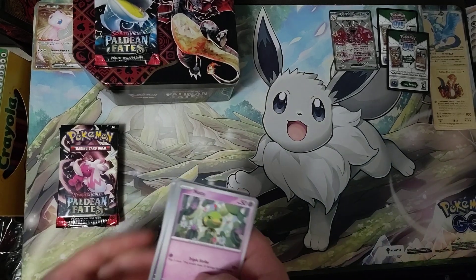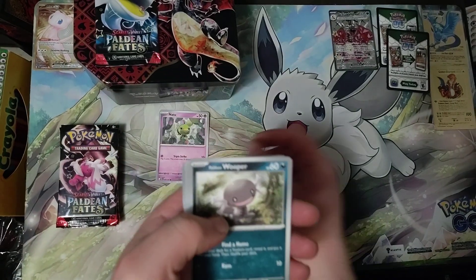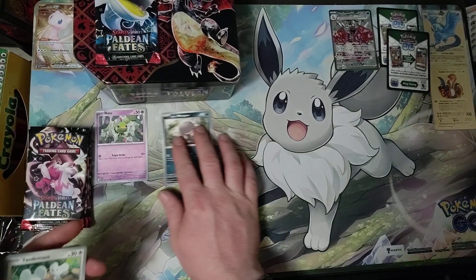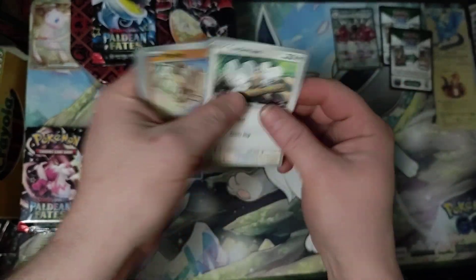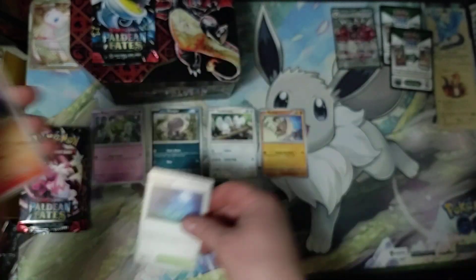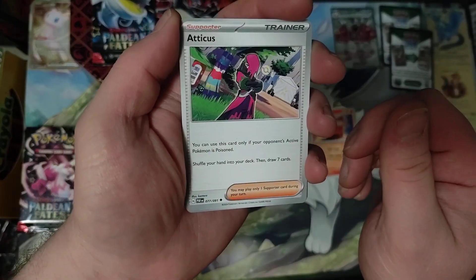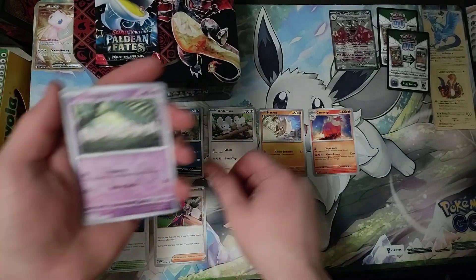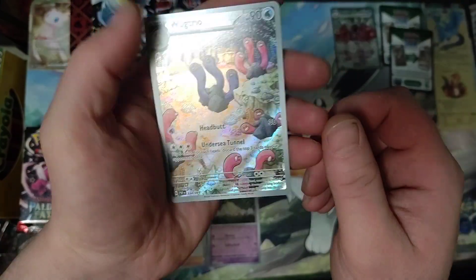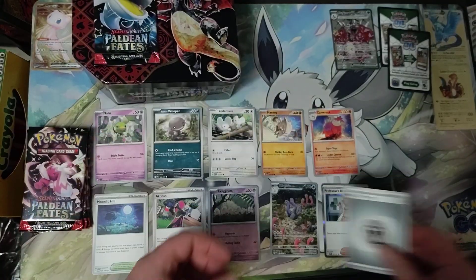They changed how these ones are padded so it just goes straight to the energy. Natoo, Paldean Whooper, Tandemouse, Mankey, Moonlit Hill, Camerupt, Atticus, Execute. Reverse Holo Wugtrio, Full Art Foil, Professor's Research Holo, and Energy.